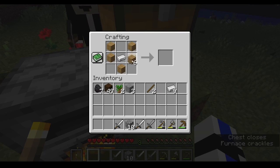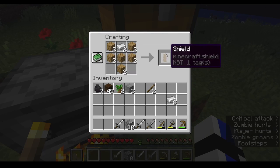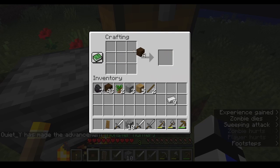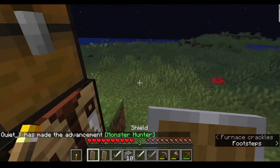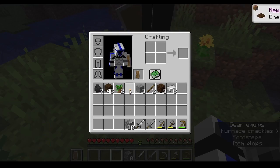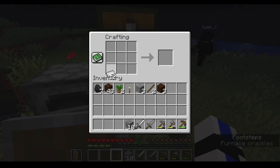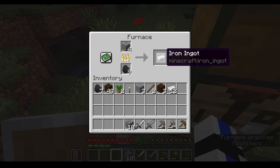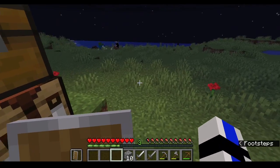Here's some more cobblestone, and I got some more coal. Put in your iron — there's a zombie coming at us. All right, cover it. I need to deal with some spiders to get string so we can make wool. I'm also kind of dying.